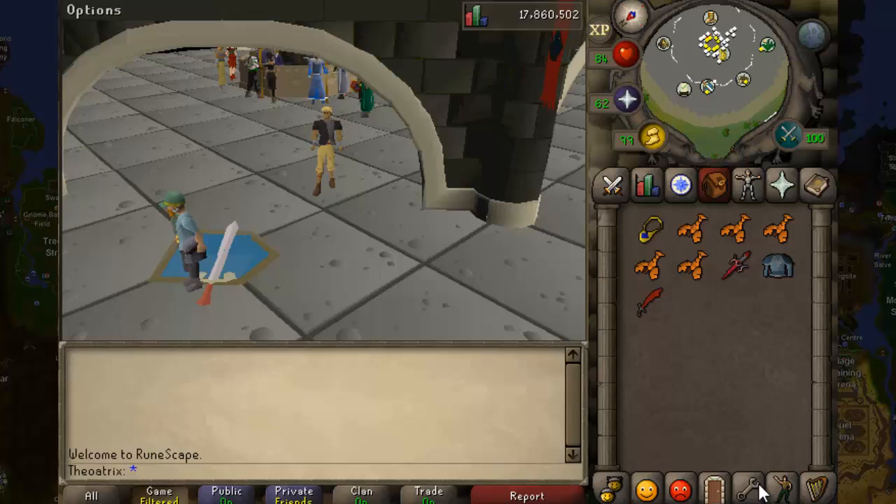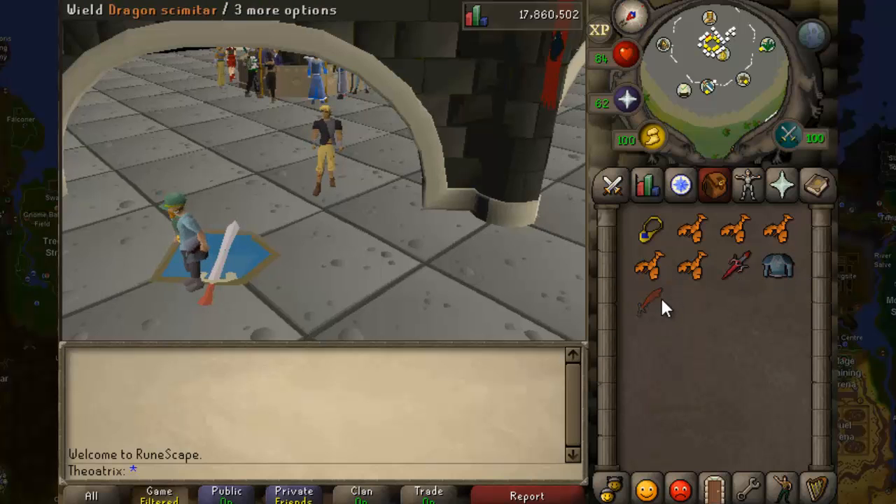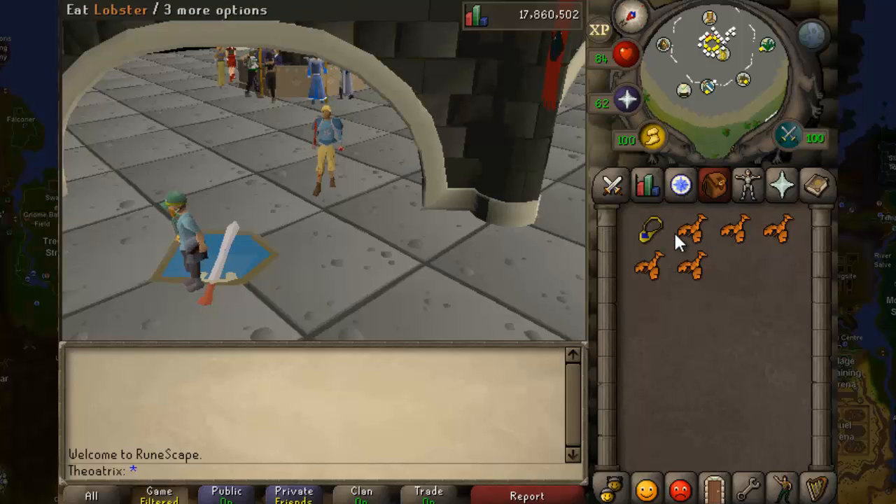In this method, basically all we're going to be doing is killing black unicorns in the wilderness. For this method all you need is a three-iteming kit, so three items that you will keep on death, a games necklace, and a tiny little bit of food.